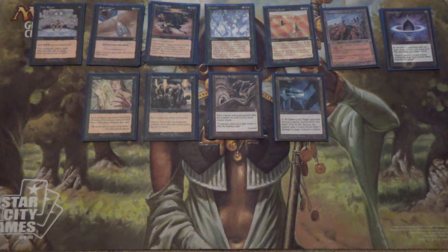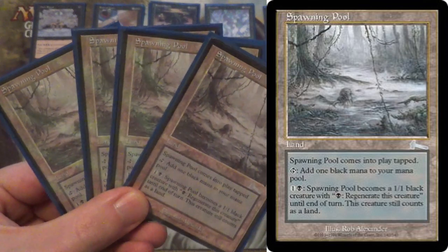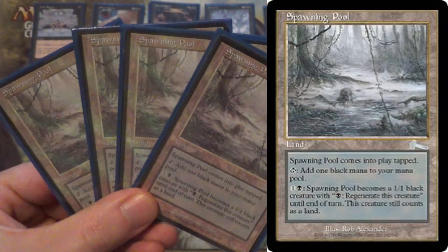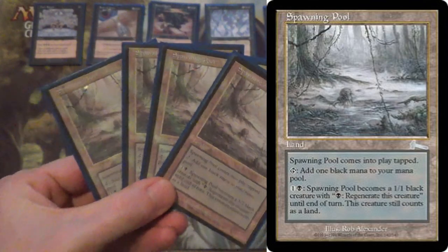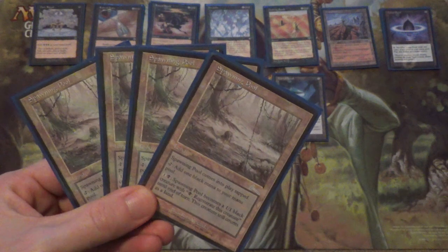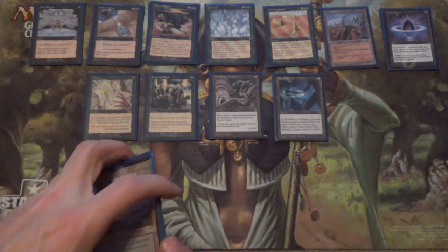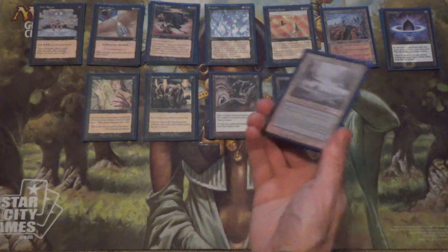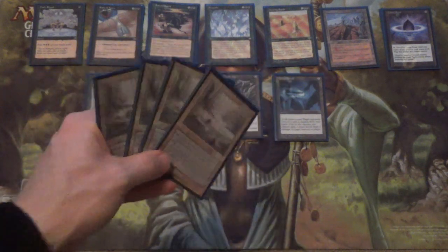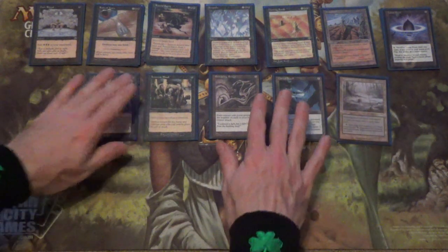As for backup win conditions, I'm primarily talking about the slowest win con you've ever seen in your life: Spawning Pool. It's simply a 1/1 that comes in tapped, makes black mana, or pay 1 and black to become a 1/1 with regenerate. This is really slow, but if you keep denying your opponent resources, it gives a painfully slow but inevitable way to win the game. If they get a creature, you play Innocent Blood. If they have a card in hand to interact, you Duress it away. With Ensnaring Bridge, you can still attack — draw your card, attack, then play the card to keep Ensnaring Bridge relevant. But realistically, you're winning with Curse Scroll. The sideboard has more ways to get rid of creatures, so Spawning Pool's primary purpose is to keep you alive — it makes a creature that can regenerate and just creates a wall every turn.